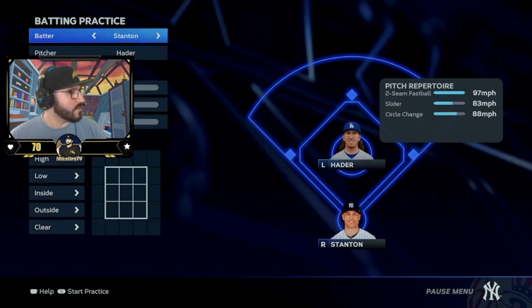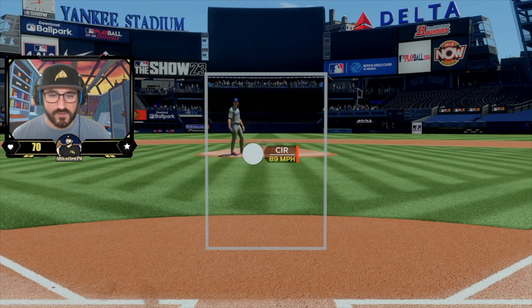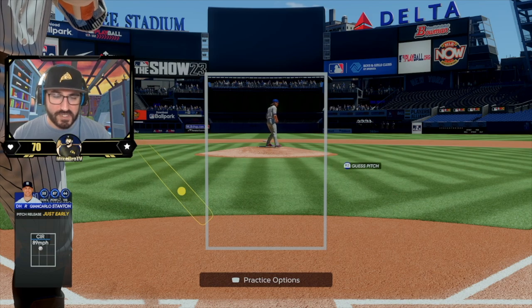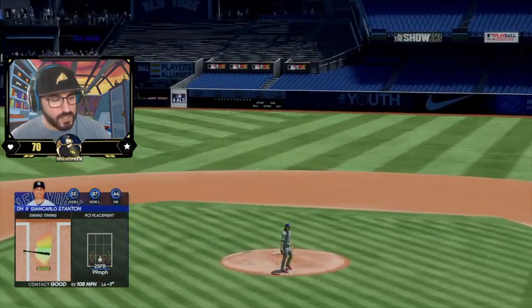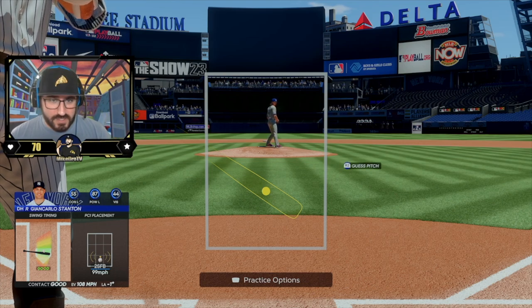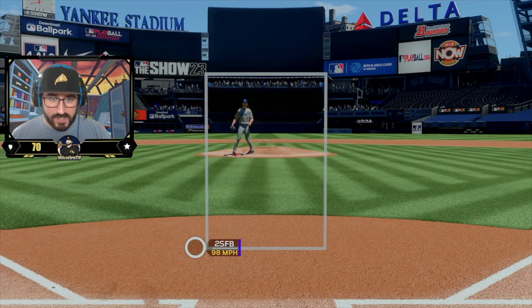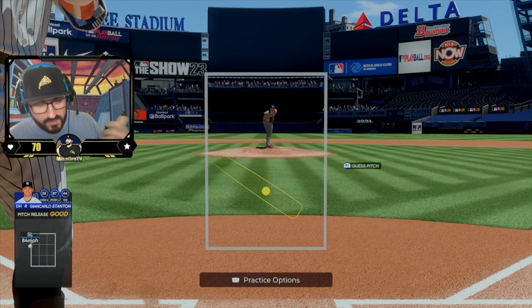Let's do lefty versus lefty — Stanton against Josh Hader. Try to use this to lay off pitches that you have a hard time laying off too. For me, I cannot touch Hader's inside slider because he throws it at me and I still take a big whiff at it. Just learn to lay off it here too. Good timed hit on 99. Once again, legend cranked up — go to your liking. My competitive integrity doesn't match my skill, but we strive to get better. It took everything in me not to swing at that. We got to work on that.